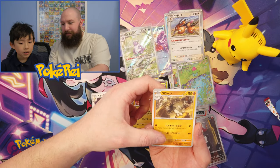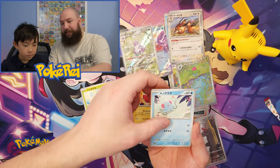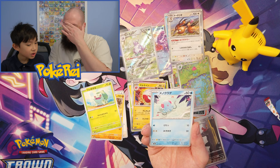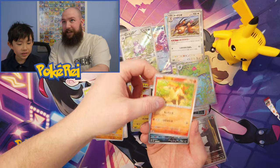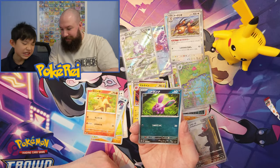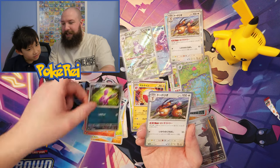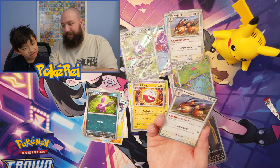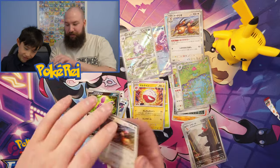It's a Graveler — Bulbasaur, Tentacool, Ponyta. Oh, we've got a reverse — no art rares unfortunately. But can we get something behind this? We started with a Doduo rare... and we've ended with a Doduo rare! Thank you for watching and we will see you on the next video.